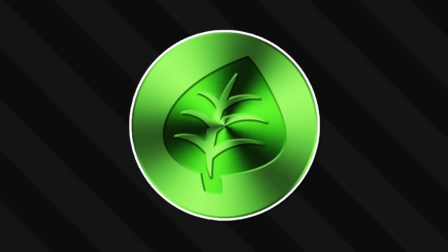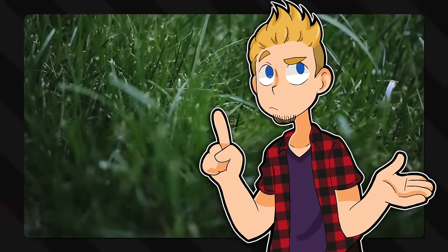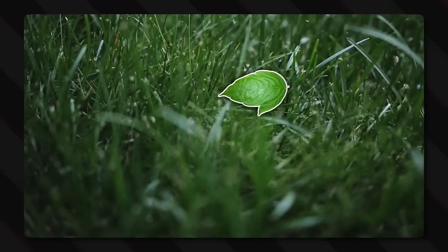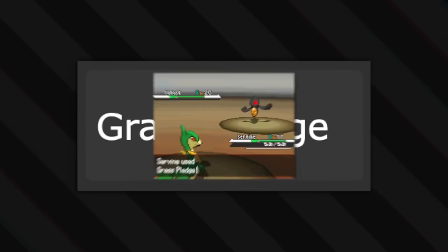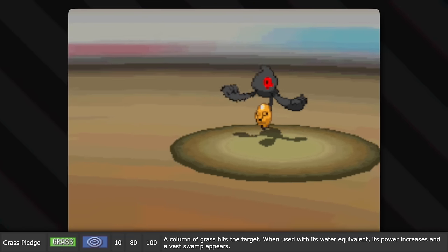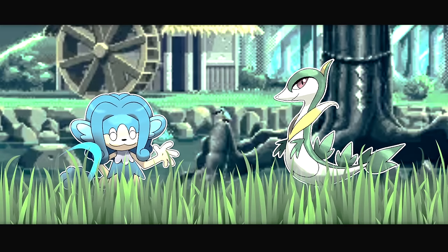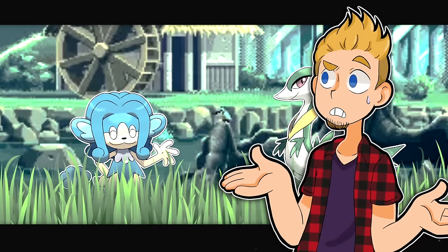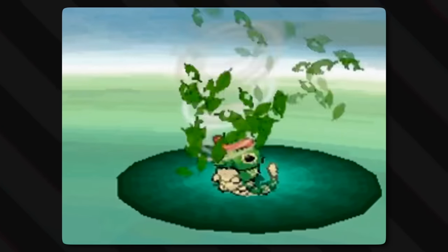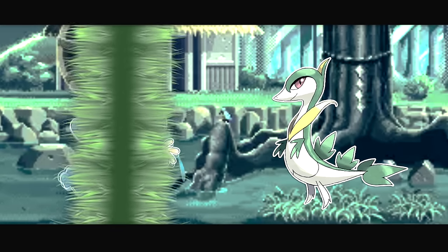Nothing says grass-type more than the moves that literally involve grass. Did you know that grass is leaves? We call them blades of grass because of their shape, but they are in fact just leaves. The move Grass Pledge creates a column of grass that hits the target; when used with its water equivalent, its power increases and a vast swamp appears. My skin is actually really allergic to grass, so I understand — and if you're fighting, you're sweating, and sweat getting into all of those tiny cuts hurts! If a pillar of grass erupts beneath you, of course it's going to slice you up! And when used with Water Pledge, they form a vast swamp — because when you mix water and grass, you get wet grass.